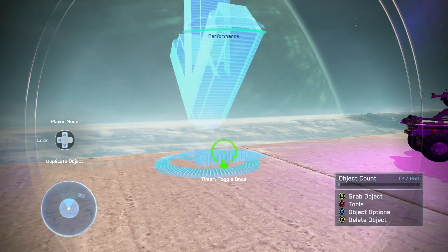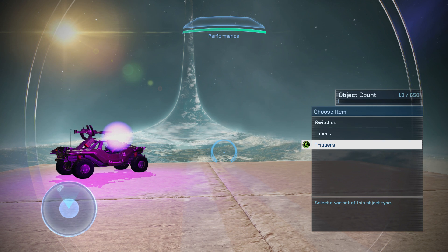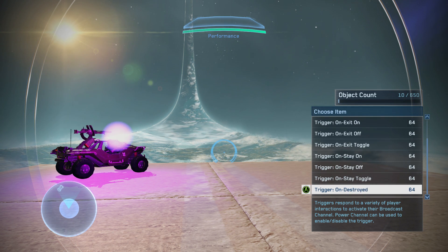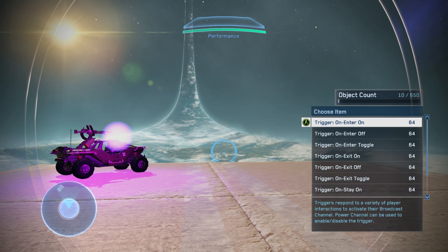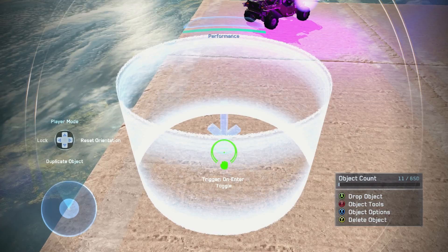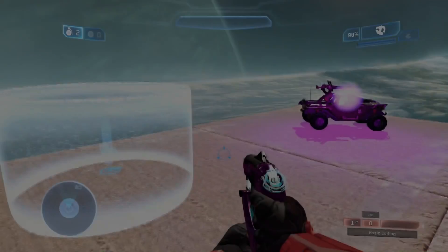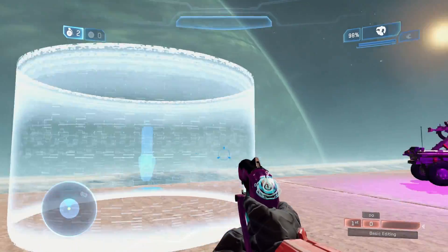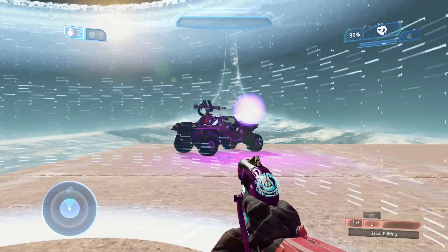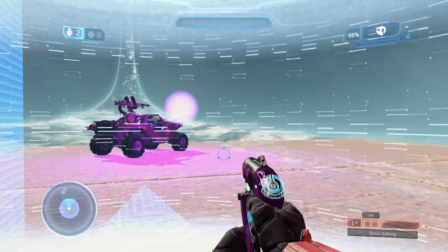Now for the third type — triggers. Let's clear these timers so we don't get confused, go back to the X menu, and this time we'll do triggers. Triggers, for all intents and purposes, are pretty much just switches — except instead of holding X to activate, they're activated via your proximity to the center of the trigger. We'll do the easiest one first: on enter toggle. You can see there's a little ring around it, and of course you can change the size and shape. Set the broadcast channel to one. Whenever we enter this ring — which is invisible during a real game — it toggles the channel. When we leave, it doesn't. But if you enter it again, it toggles again.